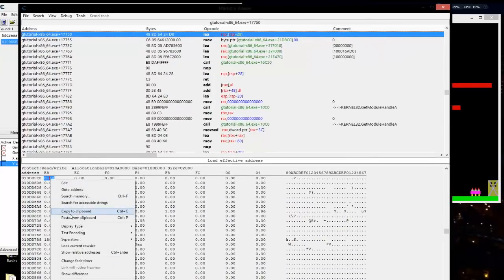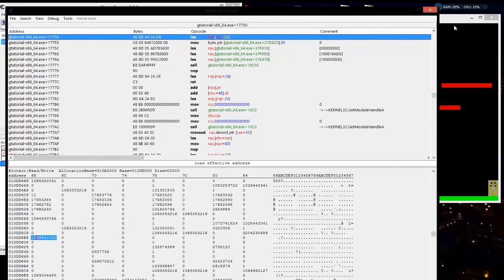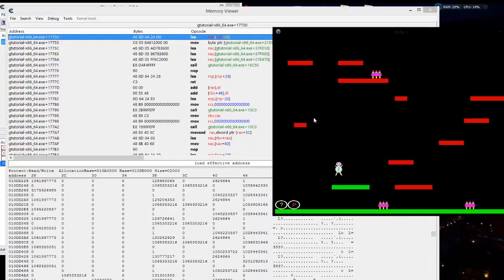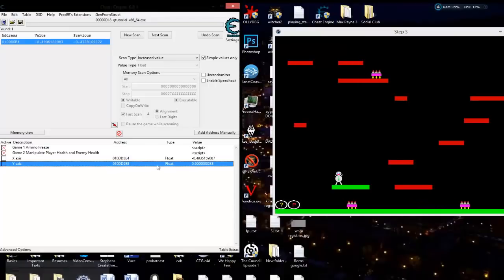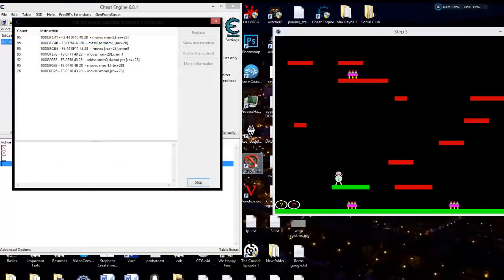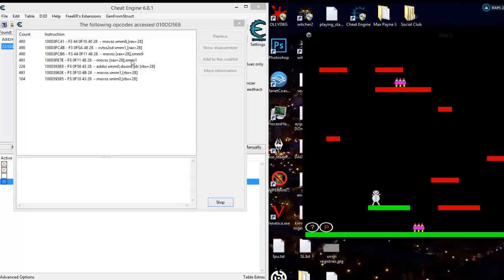Usually you can find that flag value within the Y — wherever the Y happens to be, usually you can find it there. So let's go back to that memory region and use Y as our variable, but put it on 4 byte because usually your flag values are going to be an integer. We're going to put it on decimal and look around. Let's right-click and find out what accesses this address. This is everything that's monitoring our Y axis. Let's jump — and we see things stopping and starting as we jump up and down, so those are our writing opcodes right here.